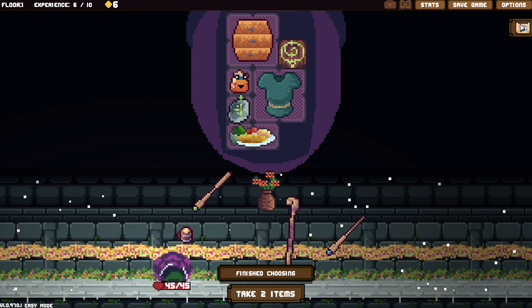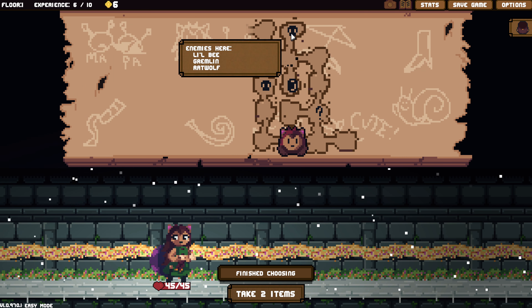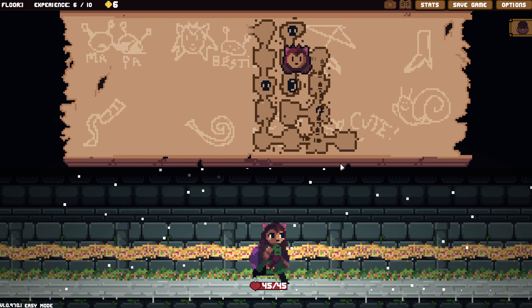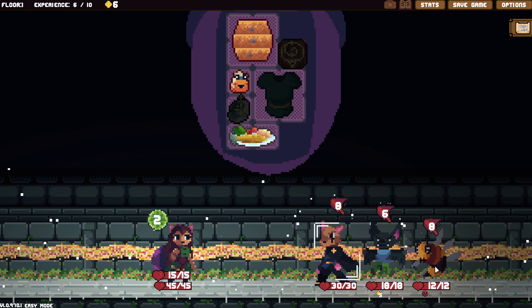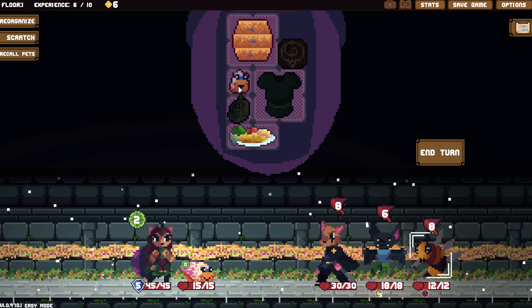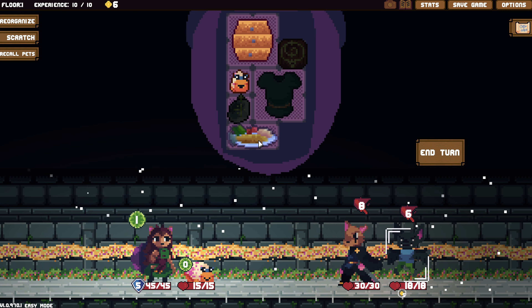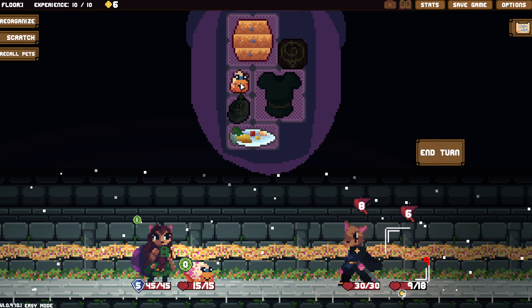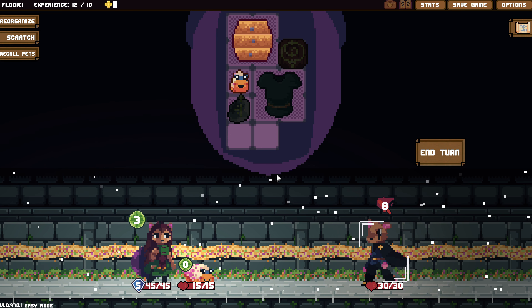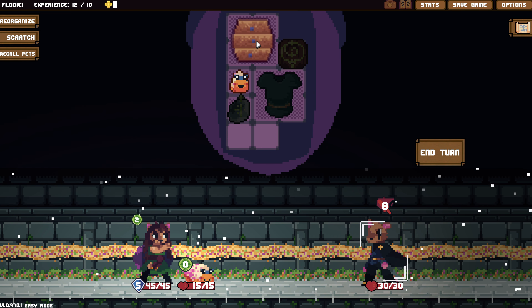Let's do what we did last time, only way better. Pet gains on summon heals two HP. Question is, two HP on itself or on Pochette? Who knows? We shall find out. Get some extra block. This is something for the lady to read, so we definitely want to collect that.